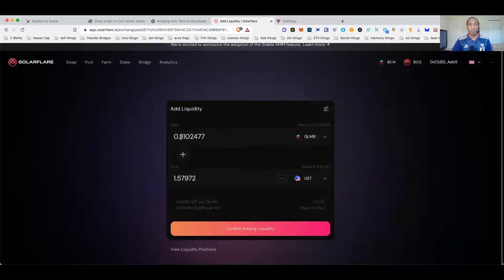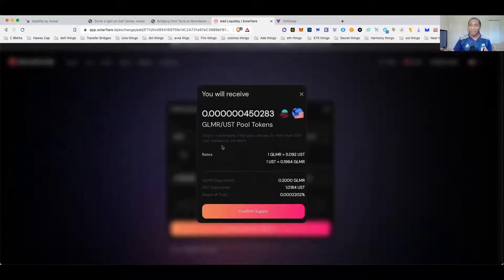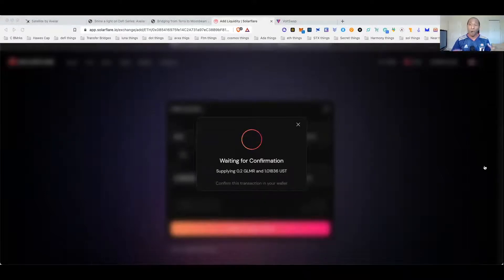We won't do max because we're going to need a little bit for gas, so we'll do a dollar — we're going to farm two dollars. I've already done this before in another wallet, so it's not asking me for permissions. Normally when you do this it will ask you to approve the Glimmer and approve the UST before you can supply. Also, whenever it's asking for permissions, make sure you hit Edit and edit the permissions so that way it doesn't have unlimited spend.